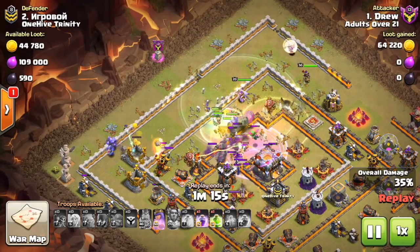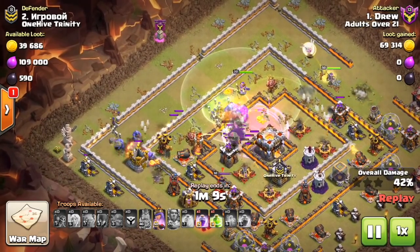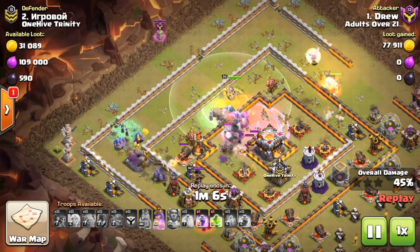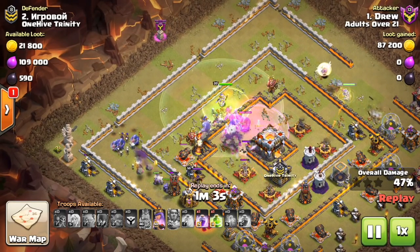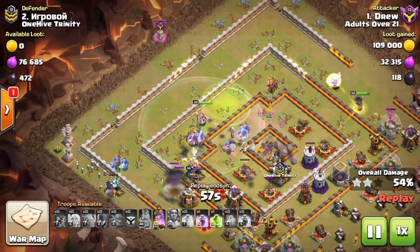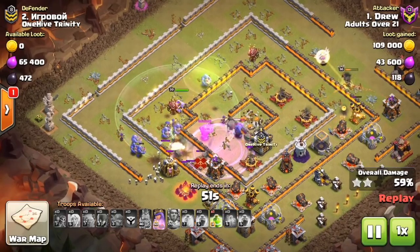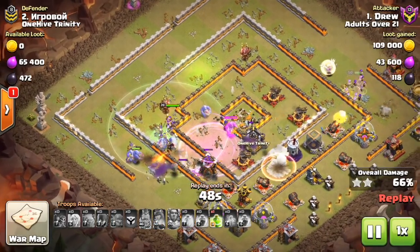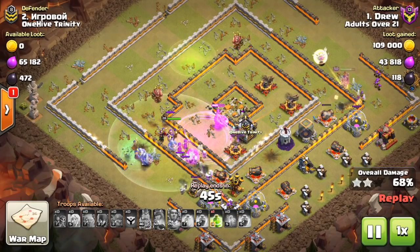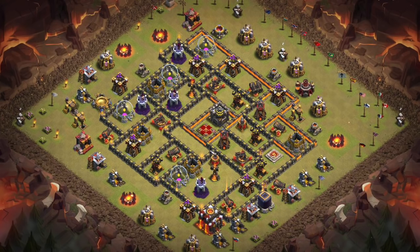First one is going to be exposing your Archer Queen, especially at town hall 10. Right now suicide hero La Loon is very popular, as well as other attacks that use heroes and a very small kill squad to try to take out your queen, then use defense-targeting troops like hogs or loons on the rest of the base in very large numbers. Keep your queen very protected — that's the new defensive meta. Keep her towards the core, right next to the CC if you can. That seems to be what's working right now.